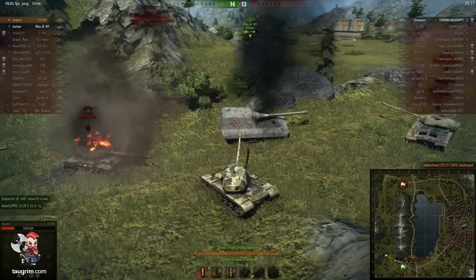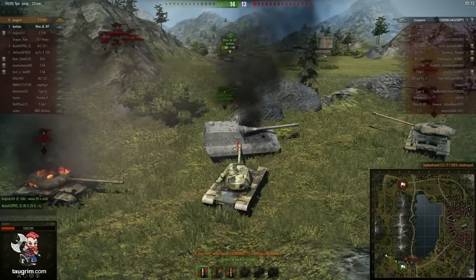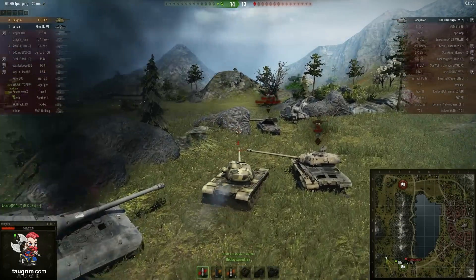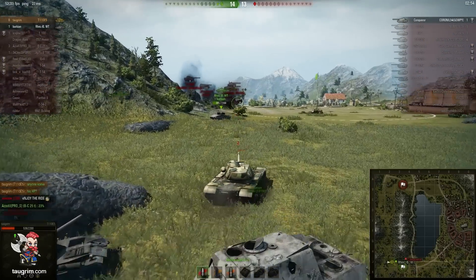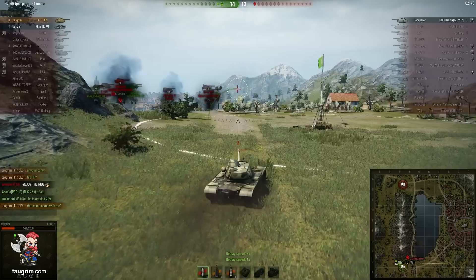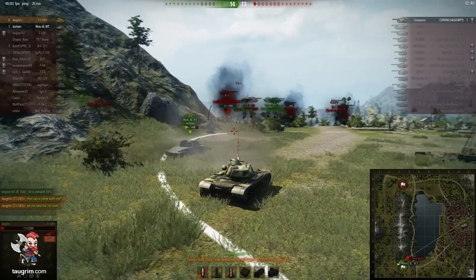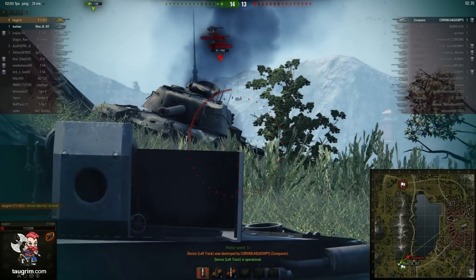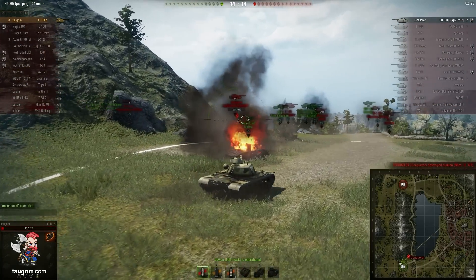Now we have a 2 versus 1, heavily favoring us since the Conqueror is at relatively low hit points. I ask the team if anyone knows his hit points - it'll take us about one and a half shots to take him down. I tell the Roomba to let me take the first shot and eat his first shell, and then he can take a free shot afterward. We exchange damaging shells. The Roomba comes up, but he waited too long and hesitated - it would have been better if he had just done nothing rather than sit there and hesitate.